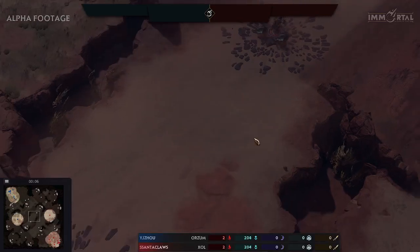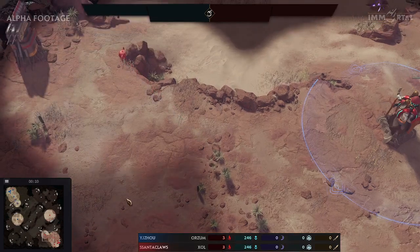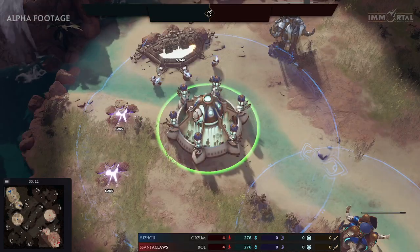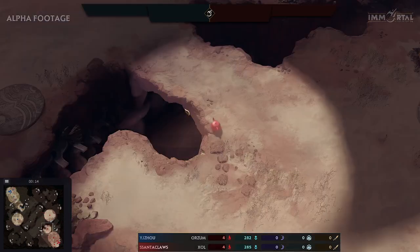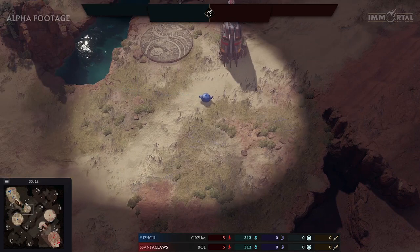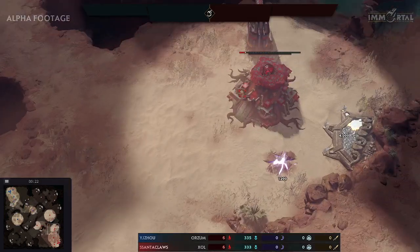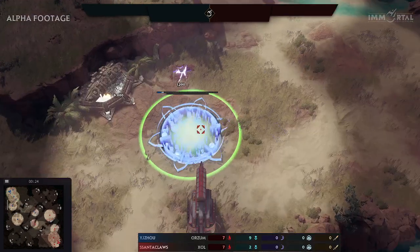Hello and welcome to Immortal Gates of Pyrocast. I'm ZK and today we have a Zaw vs Orzu between Santa and YJZoo, who we'll just be calling Zoo from now on. Both of them going pretty standard, just going for a teapot scout and a really fast expand on both sides.